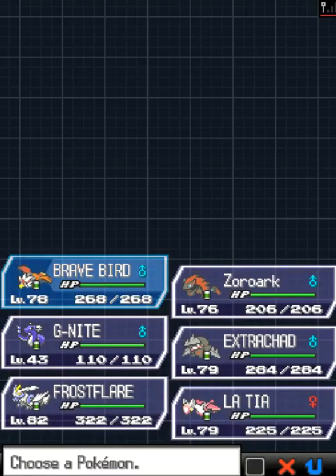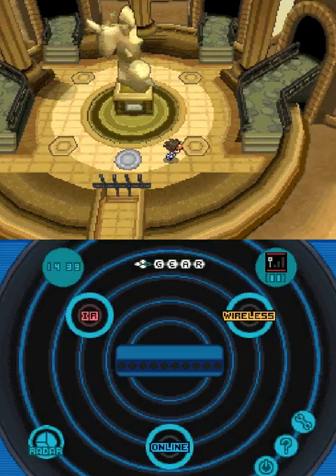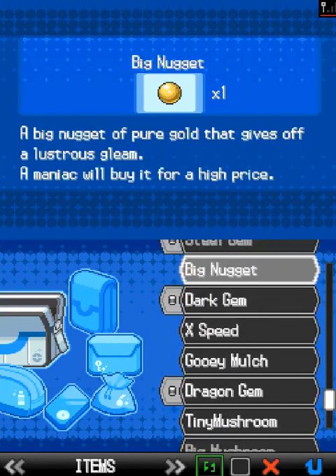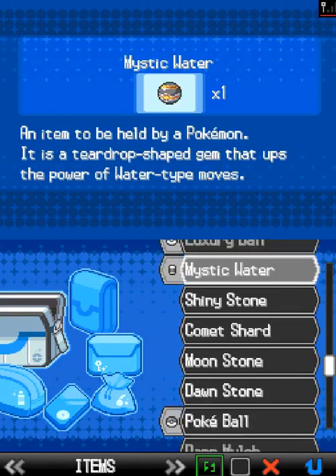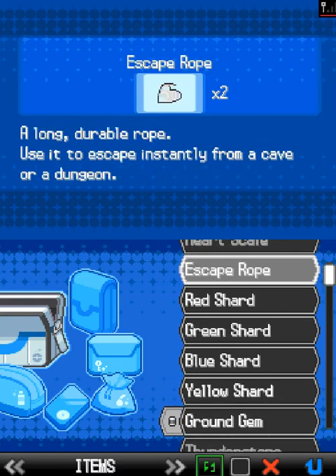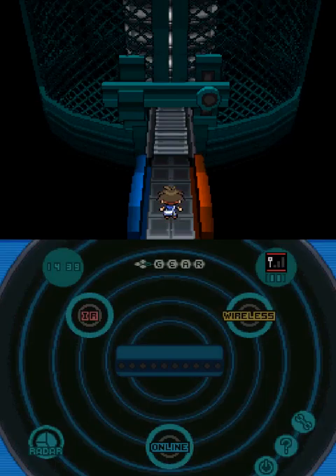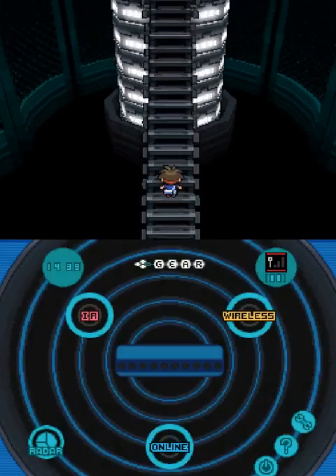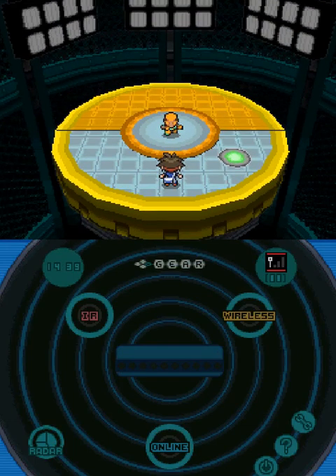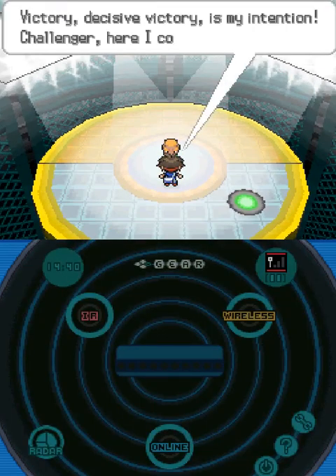First we need to get rid of the Fighting type trainer. Do we have boosting items for Ice type moves? No, we don't. What I want to do is take out that south spot with one hit — that's why I want it. I put Cure and Bite with us. If it was Hexers, this would go much more smoothly, but I guess we have no choice.